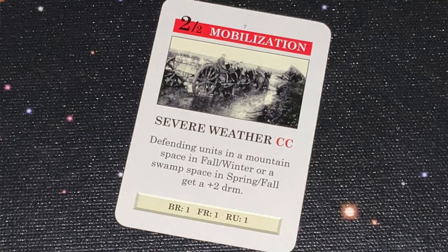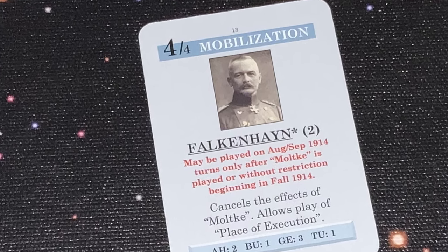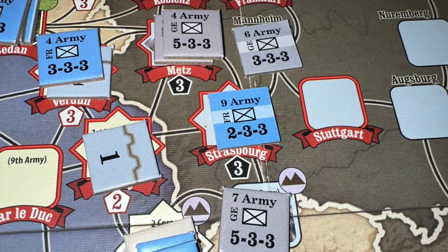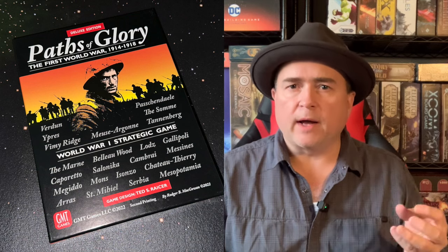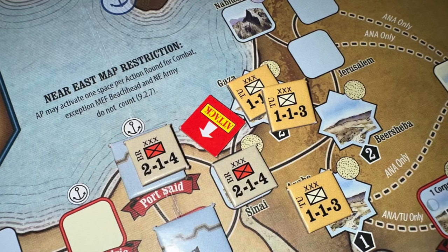You can play cards in different ways. Each card has a big number and a little number at the top left. The big number means you can play the card for operations — you can activate that many groups of units on the board. You have both army and corps units. You can activate them for movement or for battle. It costs one point to activate one stack, provided they're all the same nationality. If there are multiple nationalities, it costs more points accordingly.